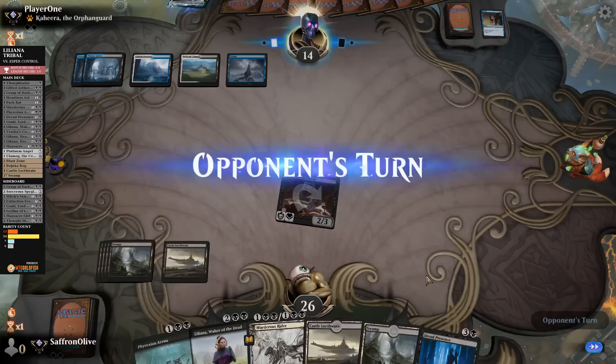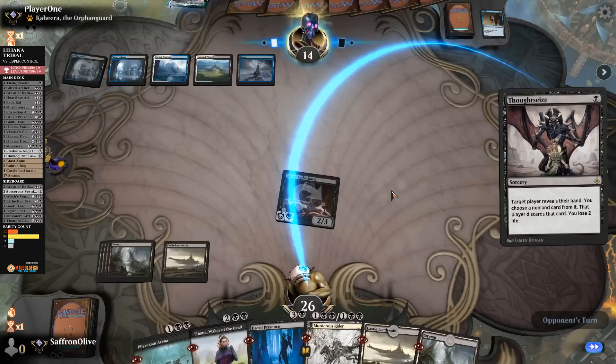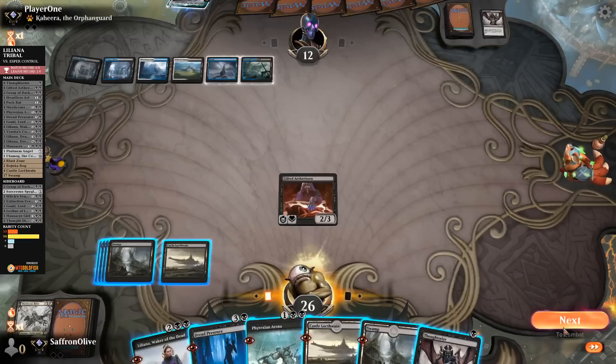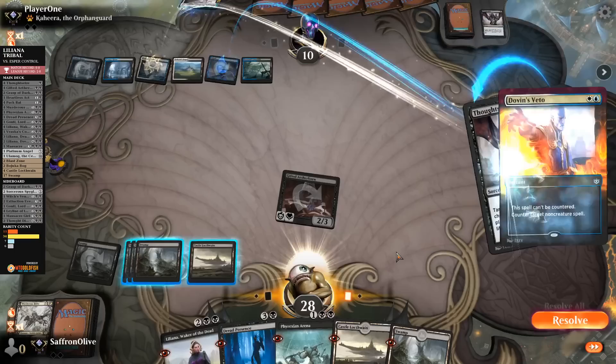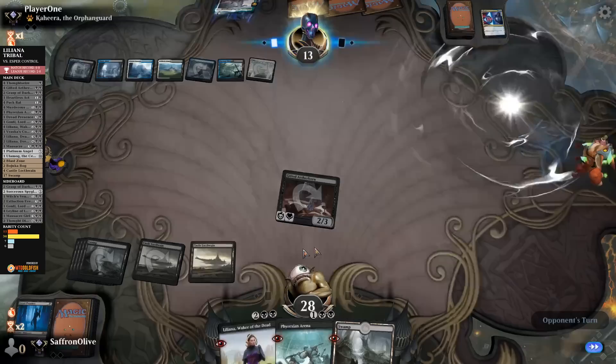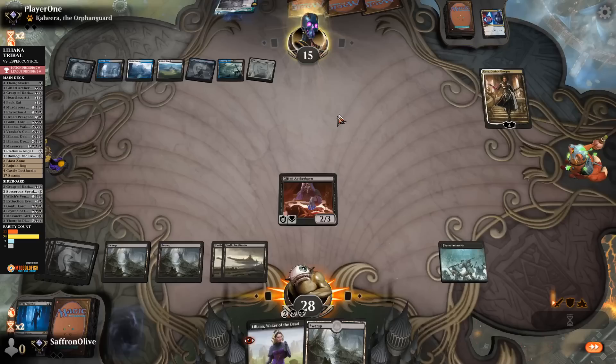We're playing very conservatively — the concern is if our opponent is on Approach of the Second Sun, that could be an issue. Opponent Thoughtseizes — we lose something. Maybe we should just slam stuff and not worry about Teferi. They take Murderous Rider, apparently setting up for Teferi. We go to combat attacking our opponent down to 10. Thoughtseize our opponent — opponent counters. Dread Presence — opponent counters. We got through a bunch of counters. Cast-Down, pass the turn. Opponent plays Kaya — interesting. We play Phyrexian Arena, attack Kaya.